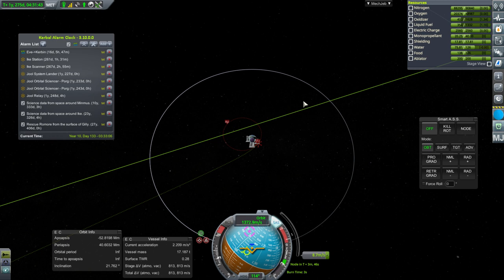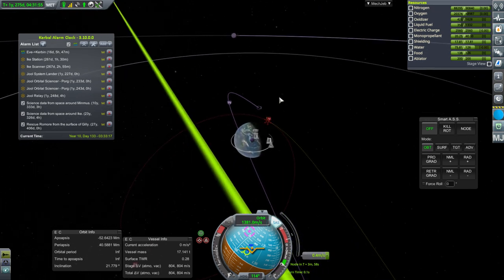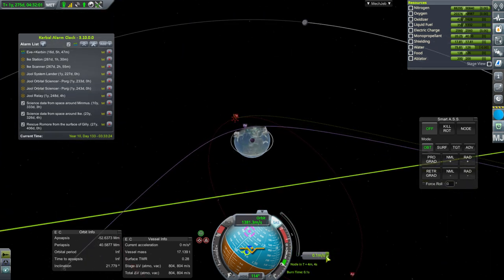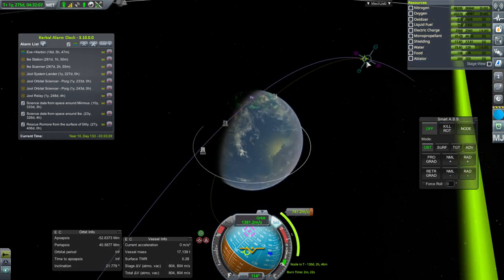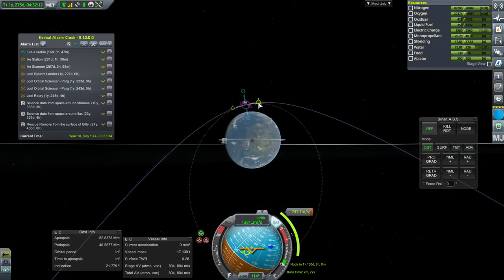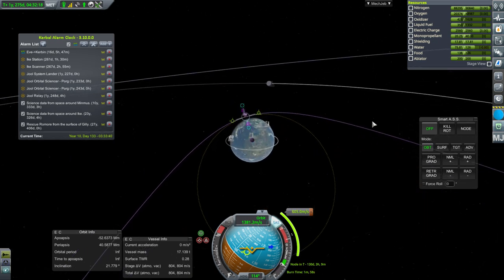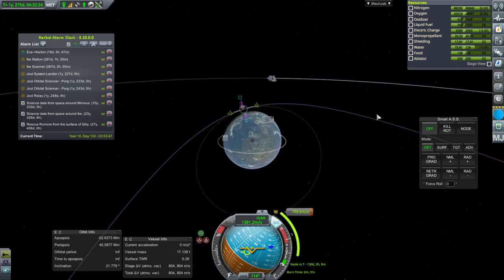We should be getting close. There it is. That's a rough angle, but a polar pass is not a bad thing — 162 degrees is fine. I don't know where we'll be coming in relative to mountains, so that's a separate issue. If we drag this over here we can make it looser. We can still make orbit with about 600 delta-v — we've got 800 left.